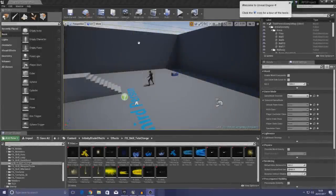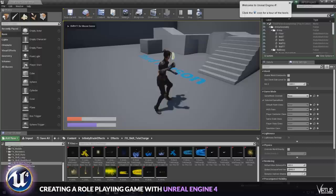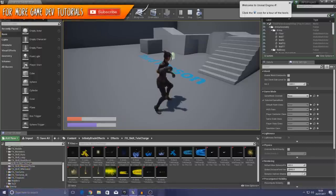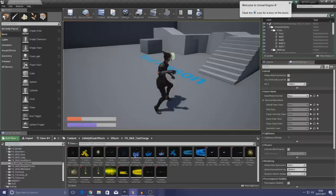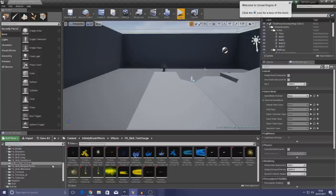Good afternoon ladies and gentlemen, your boy Virtus here and welcome back to the Unreal Engine 4 RPG series. In today's video we're going to be creating regenerating health and regenerating mana. Both of these are going to be based on a variable for regeneration that we can use later on from weapons, armor, and a talent tree. For now we're focusing on that regenerating health and mana — it's a really cool system.